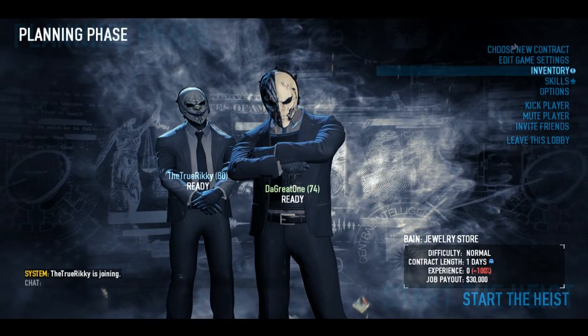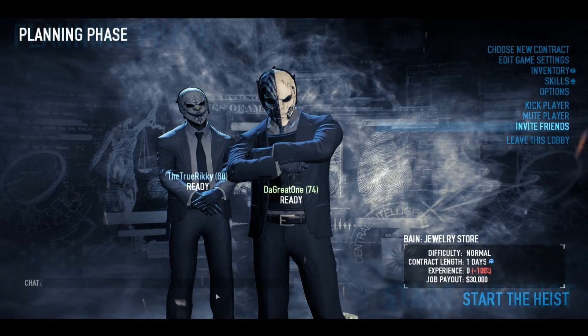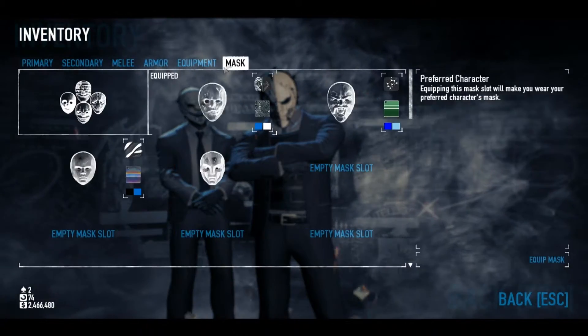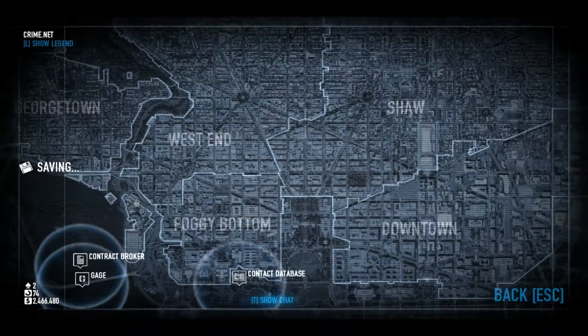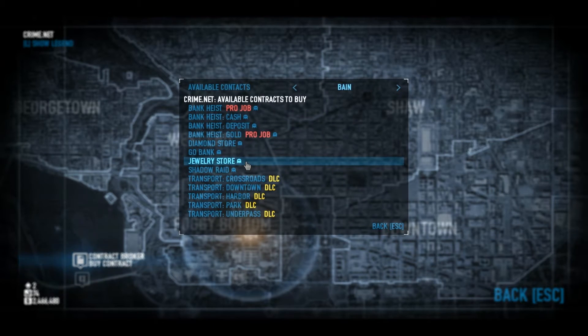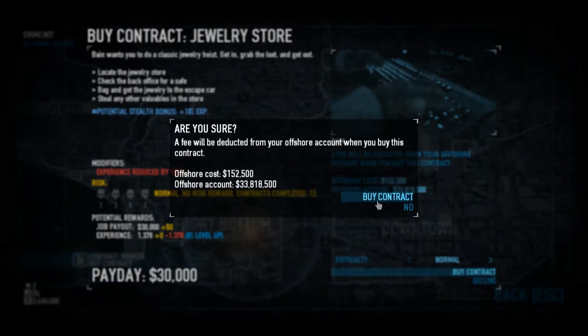Hey guys, this is a new tutorial on how to card farm on Payday. I've been doing this quite a lot and it gets you masks and stuff. Basically what you need to do is go to choose a new contract, contract broker, jewelry store, and you want to set it on normal — nothing higher — then buy contract.